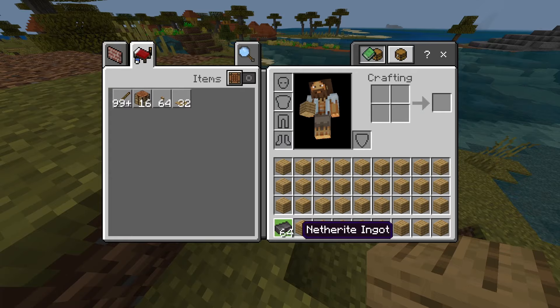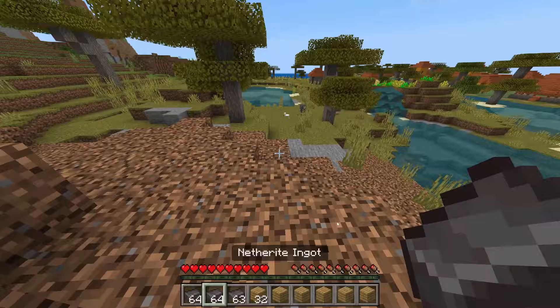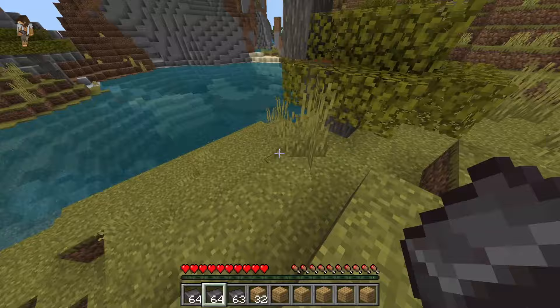We've duplicated yet another stack in a matter of seconds. This is probably one of the most OP dupes in the game at the moment — I've been waiting for a glitch like this for quite some time. Maybe we can't do it to shulker boxes, but look at that: three stacks, and we started off with just one and a couple. That's nicely duplicated.